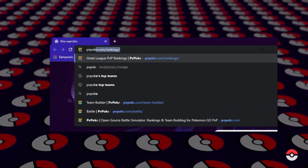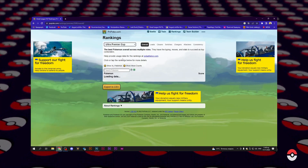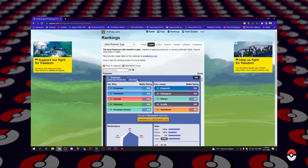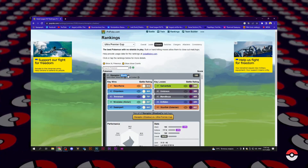Opened Google Chrome, searched for PvPoke, went on rankings, Ultra League Premier Cup, found the best leader and the best safe switch and the best closer. She needs the shadow.